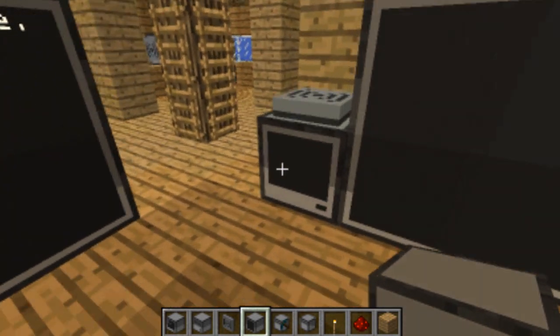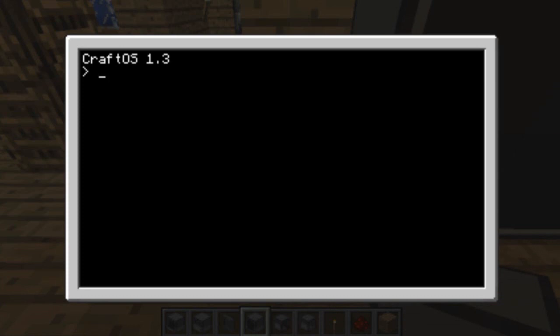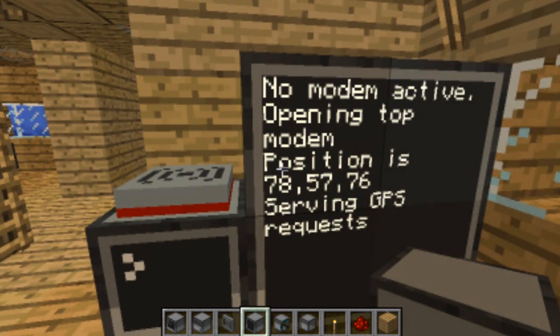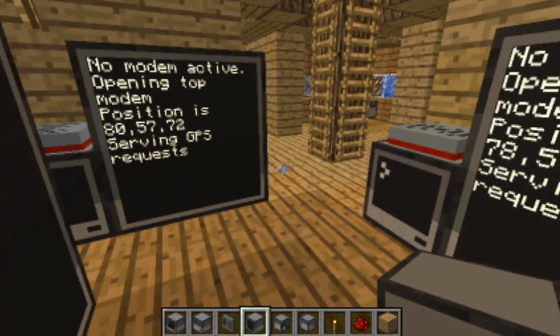To activate a GPS host, it's just GPS, then host. You have to type the position, and the position has to be accurate because otherwise it won't work correctly. To find out the position, you just press F3. By memory I believe it's 78, 57, 76 — though that might not be accurate. I'm using the monitor on the right side. Running GPS on the right side, opening top mode in position — done. Now it's serving GPS requests and it works.